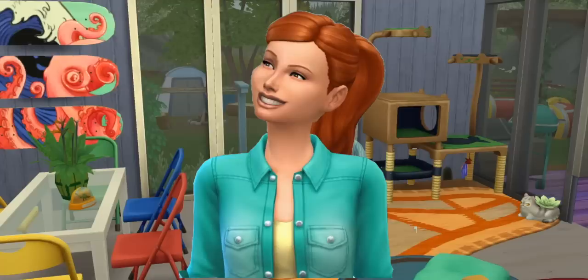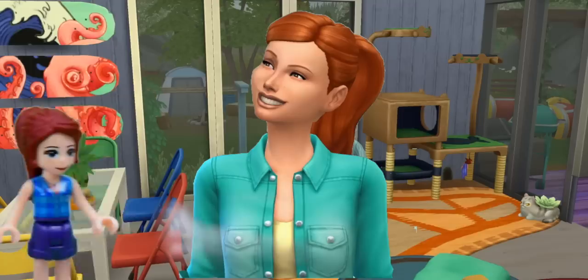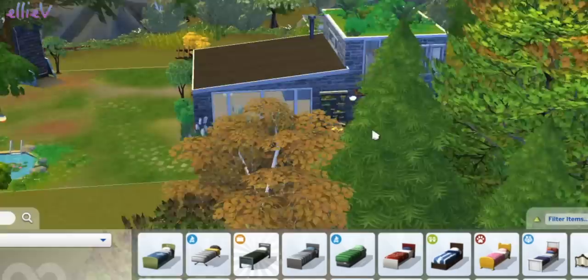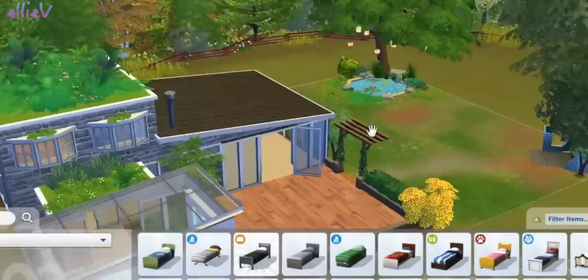Are you ready to build Mia a house? In the last video we made Mia from Lego Friends as a sim from Sims 4, and the real Lego Friends Mia is very excited to see a house and her sim version. So I've chosen a house that I think would suit Mia really well. It's just a nice simple one-bedroom house set out in the woods with lots and lots of nature around, not close to anybody else.